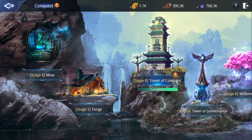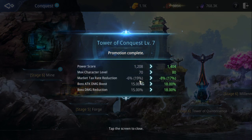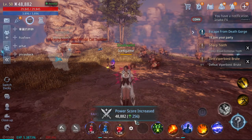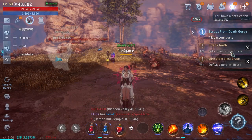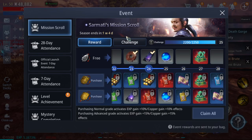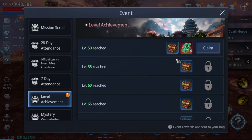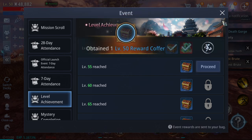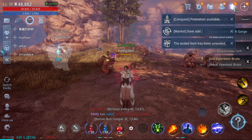The first benefit is unlocking more areas and gaining better score. The second benefit is the level achievement rewards. If you check carefully in the achievements, you can get a rare spirit stone. Let's open it up.